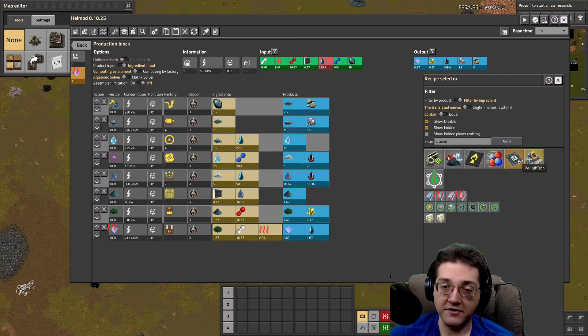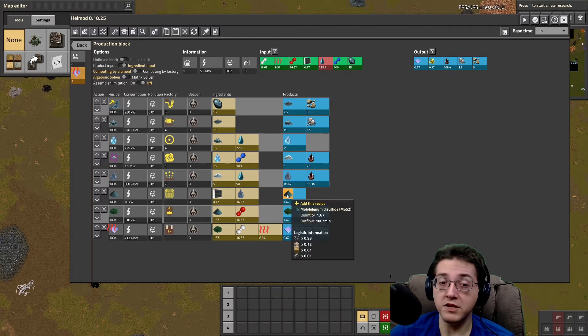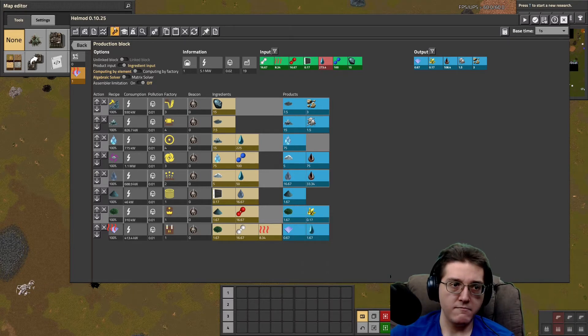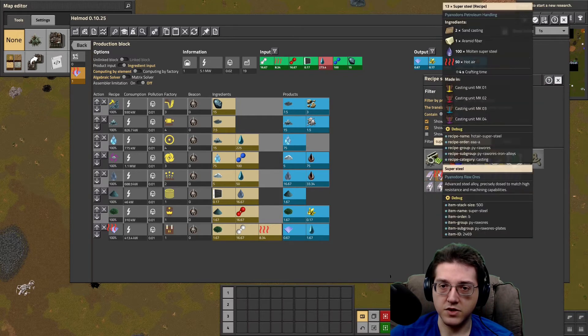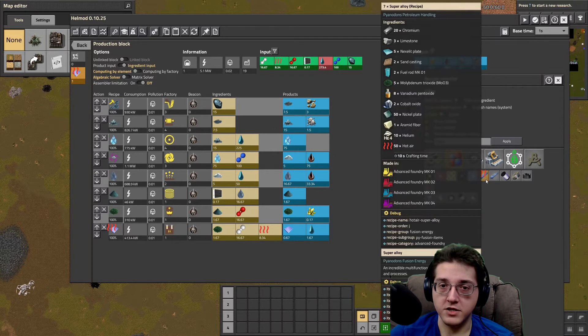So lots and lots of rather important things will need the aramid, which means you need the plates for that aramid. You will also need molybdenum disulfide going into intelligent units, as well as molybdenum trioxide to make some very important stuff — it is the super alloy, if I'm not mistaken. So super steel uses moly plates, and the alloy uses molybdenum trioxide.